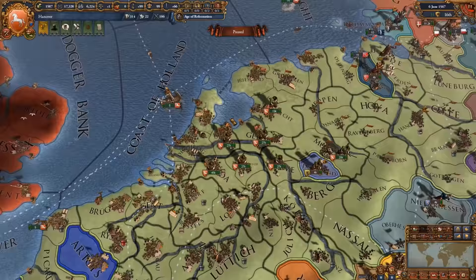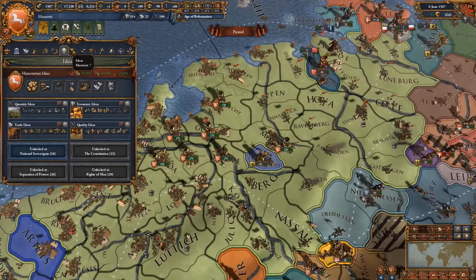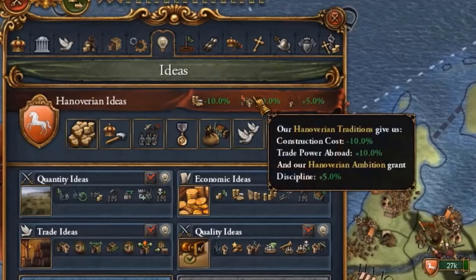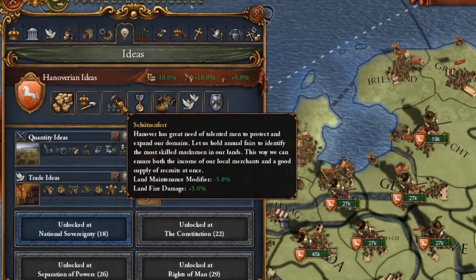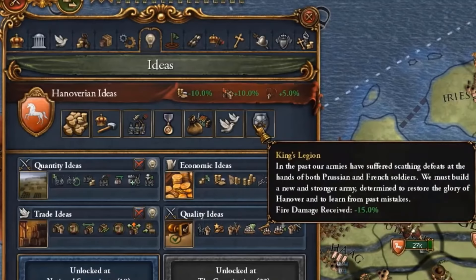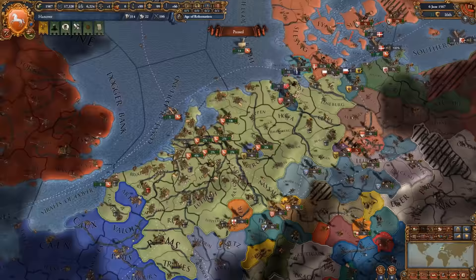With that, you are likely going to get hundreds of income within the first hundred years and will be able to field hundreds of thousands of troops. The Hanoverian ideas are really great with discipline, construction cost and trade power abroad, development cost reduction quite early on, state maintenance, fire damage and maintenance reduction, goods produced plus 10%, diplo relation and fire damage received alongside the previously mentioned fire damage given — making Hanover not only a great playing tall nation but also a really scary nation to mess with.